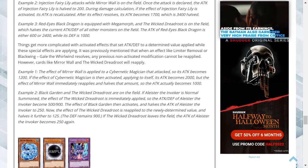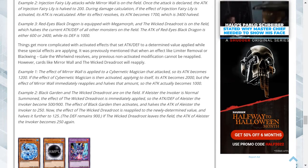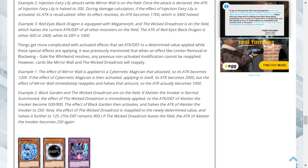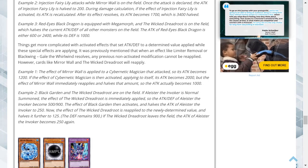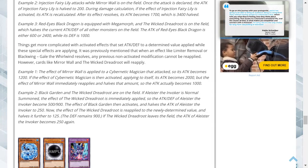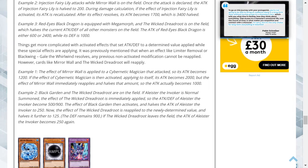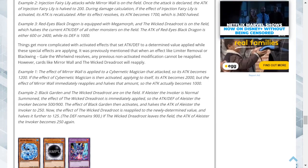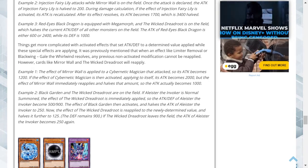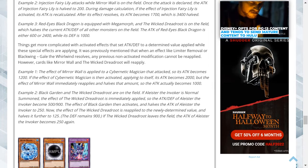Example 1: Mirror Wall halves Cybernetic Magician to 1200 attack. If its own effect sets attack to 2000, Mirror Wall immediately reapplies and halves that to 1000. Example 2: Black Garden and the Wicked Dreadroot are both on the field. When Alistair the Invoker is normal summoned, Wicked Dreadroot immediately halves it to 500 attack and 900 defense. Black Garden then activates and halves attack to 250, and then Wicked Dreadroot reapplies and halves it further to 125. Defense remains 900. If Wicked Dreadroot leaves the field, Alistair's attack returns to 250.